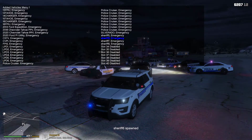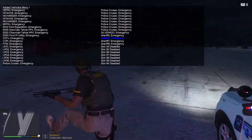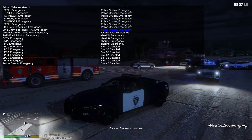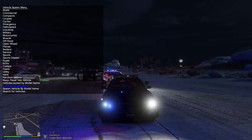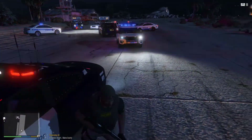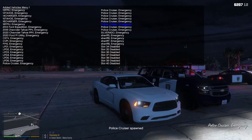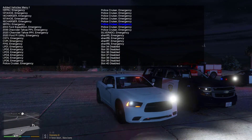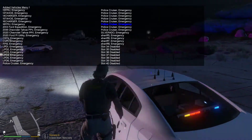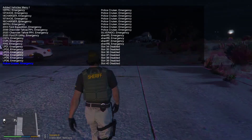This is our other Pulido Bay vehicle. This is our other Vinewood Hills vehicle. And here's the Vinewood Hills unmarked charger. These are the Vespucci, Rockford Hills vehicles.